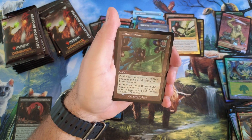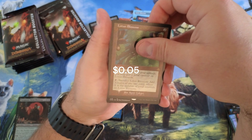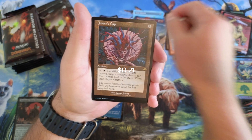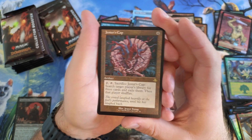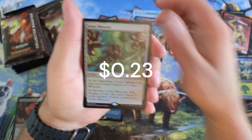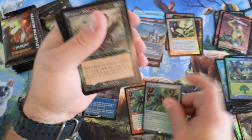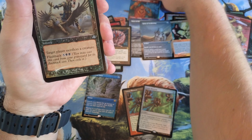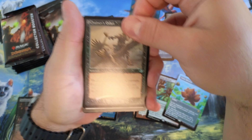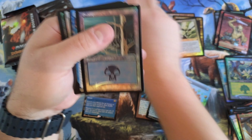Goblin. Lotus Blossom Retro. Helm. Jester's Cap — I remember this guy. Another Lotus Blossom. Do we have all the Lotus Blossom variants? We do have all the Lotus Blossom variants. Eat it. Incinerator and Swamp.